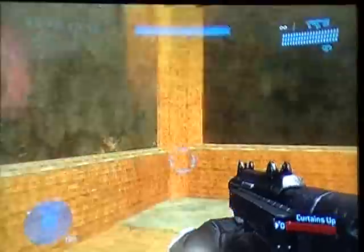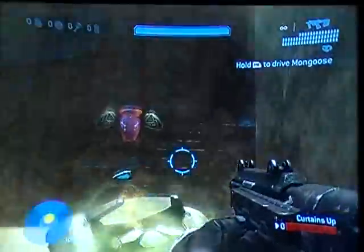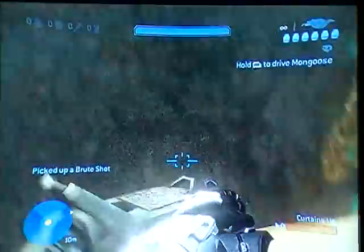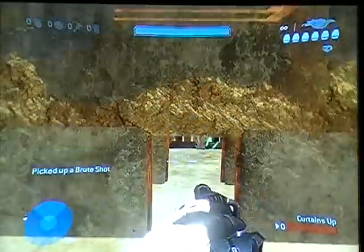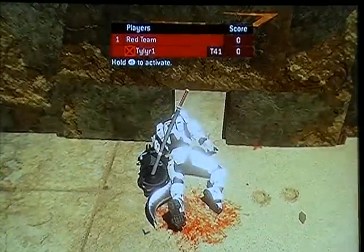Back through the Yellow Teleporter. Go back through the Blue one and jump up, grab the Brute Shot, and now you aim it underneath the little hole here. Pull up the pallet, then kill yourself.